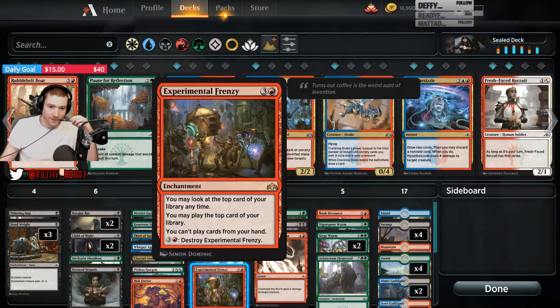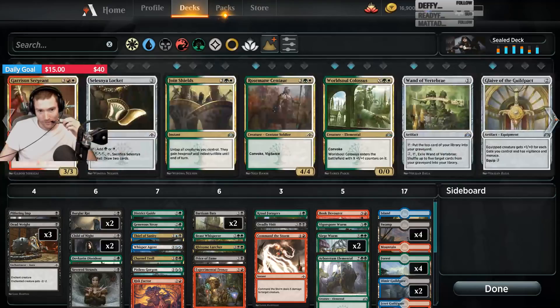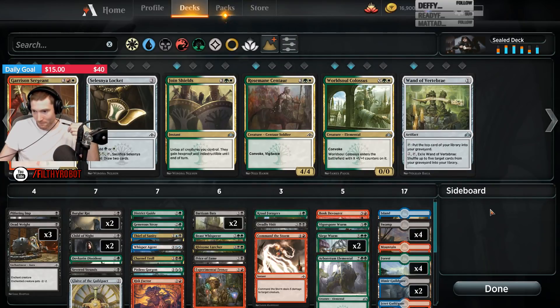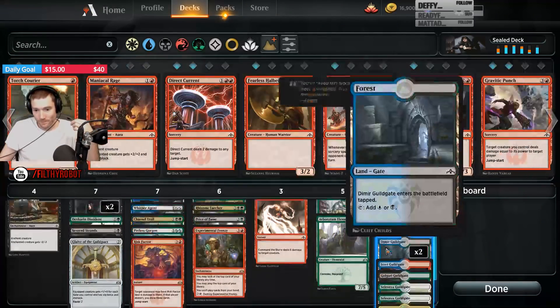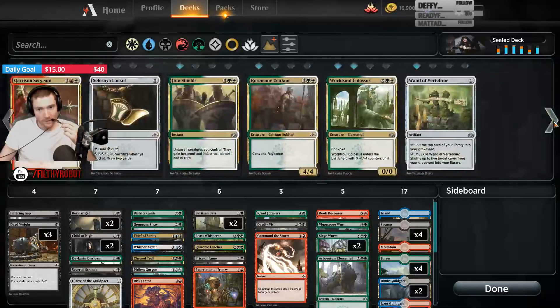So this is just blue-black-green. I want to play our fun red card though. This card is amazing in sealed when you're just topdeck. Four colors, play Sword — it's late game value, could be strong.